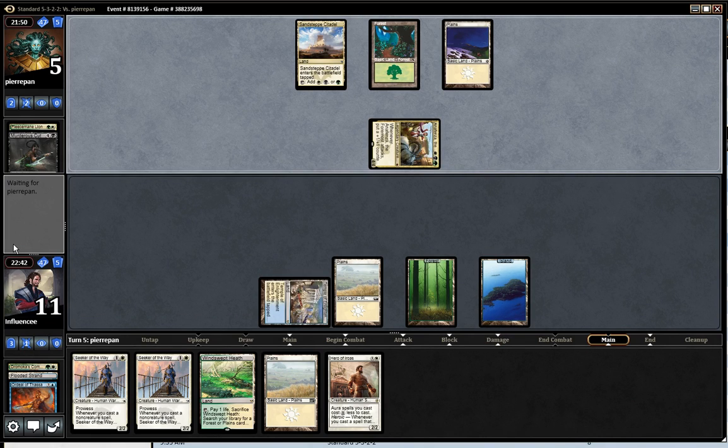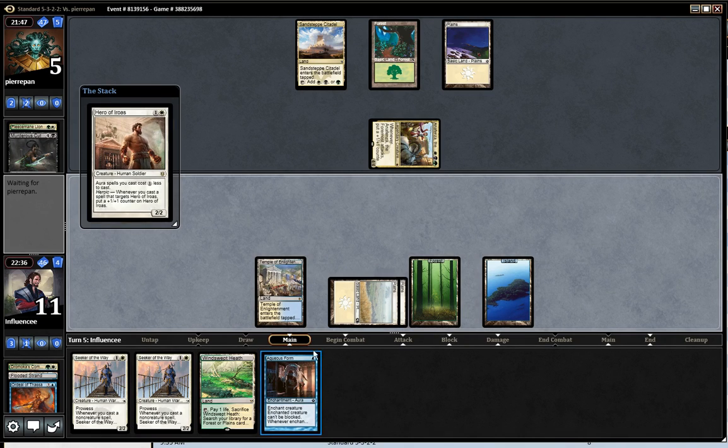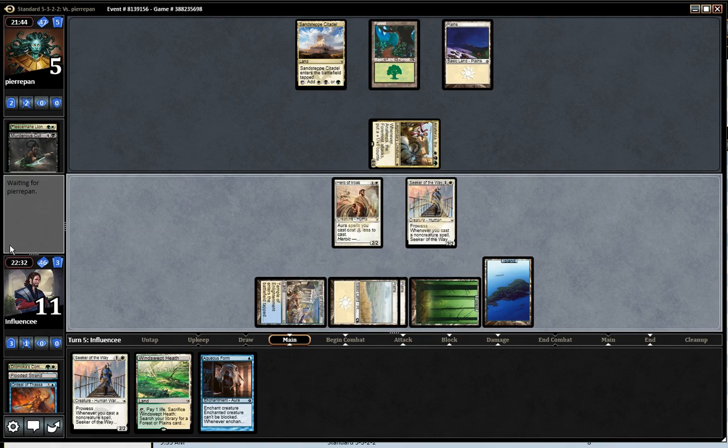I'm drawing Aqueous Form. Hopefully he doesn't have another land — he's stumbling on land which is good for us. I think I play that guy. Tapped wrong again but that's fine. I'm not going to play the Aqueous Form, there's no point. I'd rather gain the life next turn and deal extra through damage.